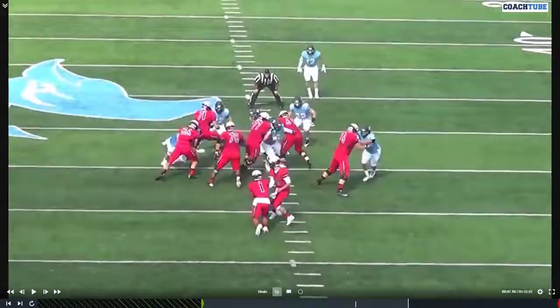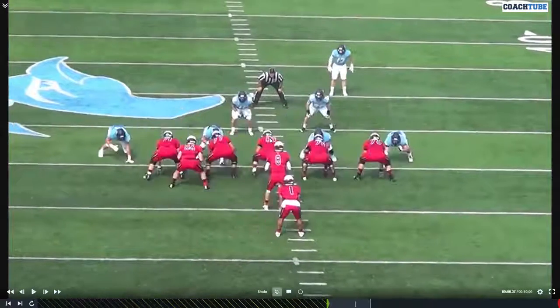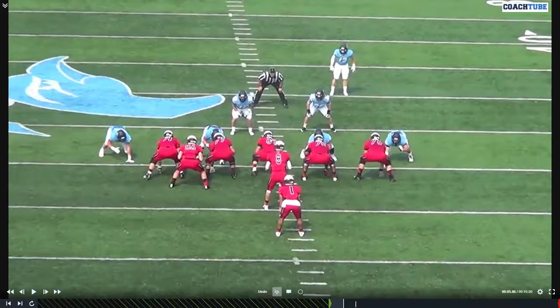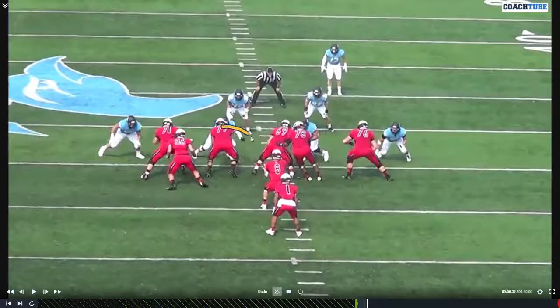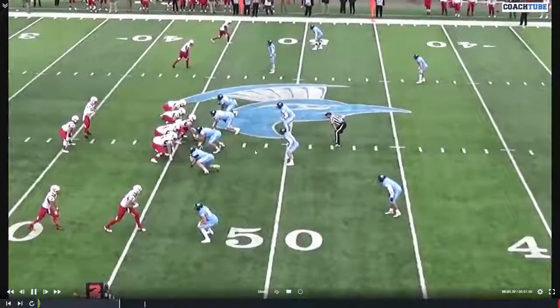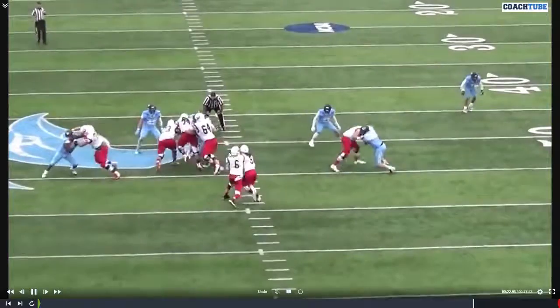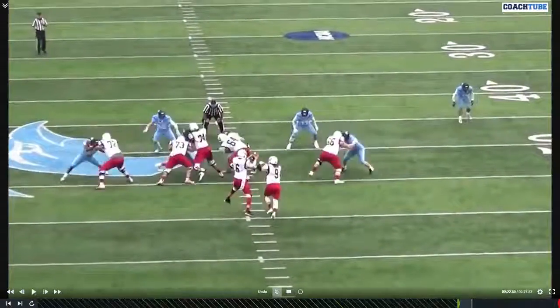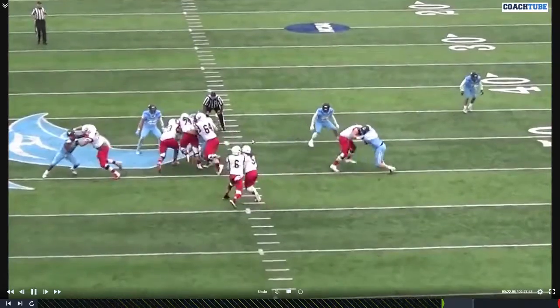Same gate stunt from double twos versus power — this is just a good stunt in general to get good at. It's really good versus inside run, inside zone, and power. Most types of gap scheme. You do not want it against outside zone; you have to pick your spots and have awareness of the backfield set. For most inside runs, if you can get good at this, it's a helpful tool. Centers away, penetrator, looper — an extra guy at the point of attack. It's going to be an RPO throw, but they're blocking inside zone, so you see how the penetrator cuts the play off and the looper comes backside.